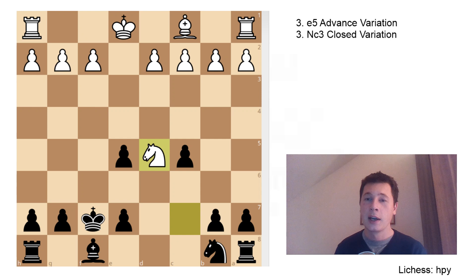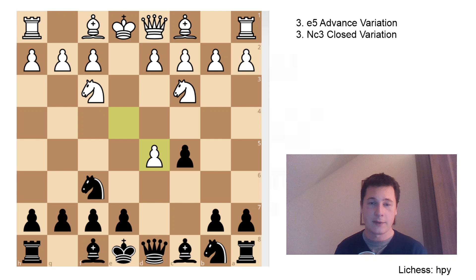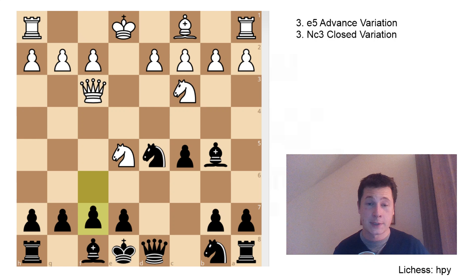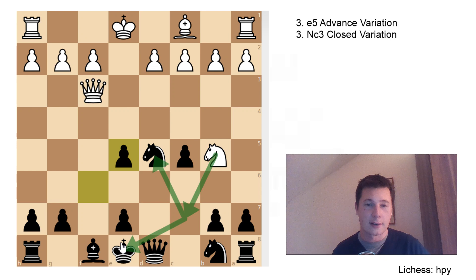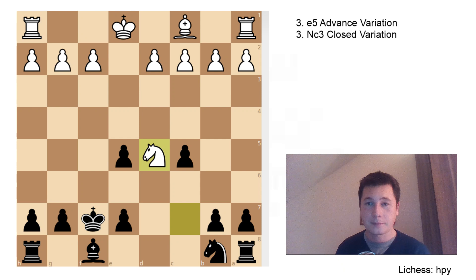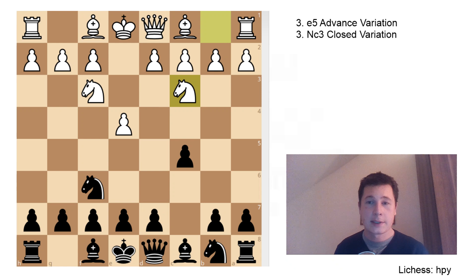The engine gives a slight edge to white, but it's insignificant. So let's go over this once again - it's a forcing line you have to remember. After d5, exd5, knight takes d5, bishop b5 check, bishop d7, knight e5, bishop takes b5, and queen to f3 threatening checkmate. After f6, knight takes b5, f takes e5, you have to remember this temporary queen sacrifice using the fact that the knight can fork the king and queen after the recapture. So queen takes d5, queen takes d5, knight c7 check, king f7, knight takes d5 - an equal position. This was the sideline after knight c3, d5, which you have to remember.